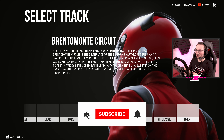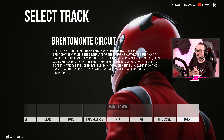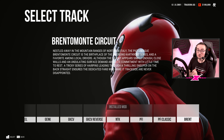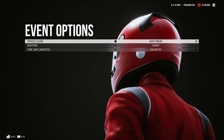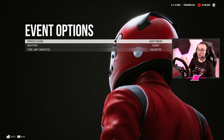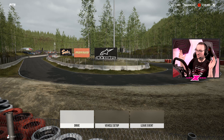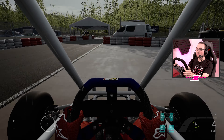The first piece of new content is Brentamonte circuit, an Italian kart circuit nestled in the mountain ranges of northern Italy. The picturesque Brentamonte circuit is the birthplace of the emerging kart cross series and a favourite among local drivers. There's a new vehicle class: kart cross. These are like buggies based on cross carts, which normally race on dirt tracks. The kart cross buggy looks like a raw racer through and through - it's got slick tires and we're surrounded by gorgeous trees.